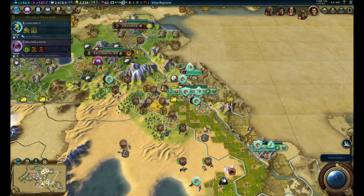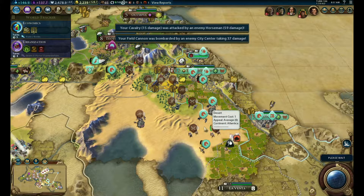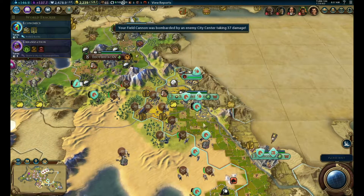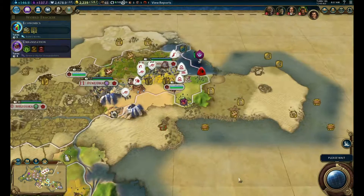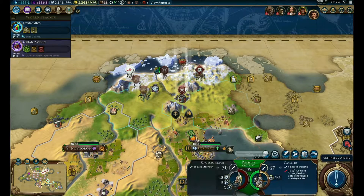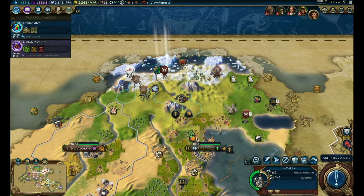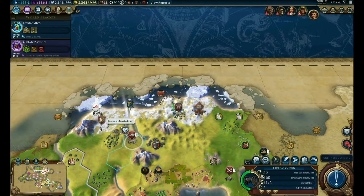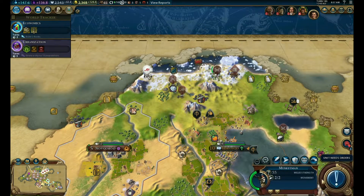We should be able to take the wall down fairly quickly. We'll just keep dealing with the horsemen while these guys take out the city. There's another barbarian outpost - where the hell are these things? There's one still over there, nothing up there, one there. So that one might be a bit of a pain. So this guy down here - let me go over there. Move these guys up, go down there.